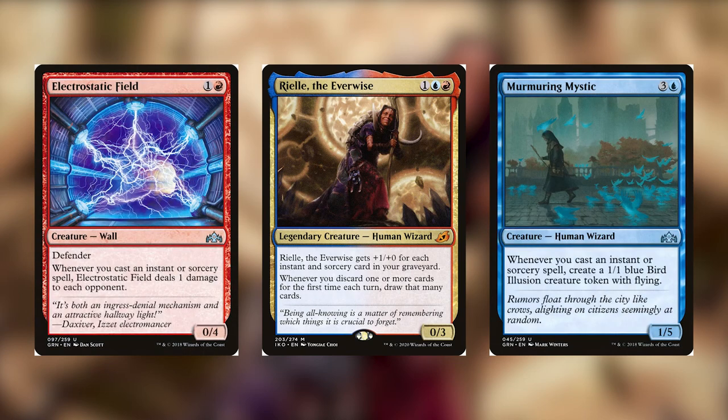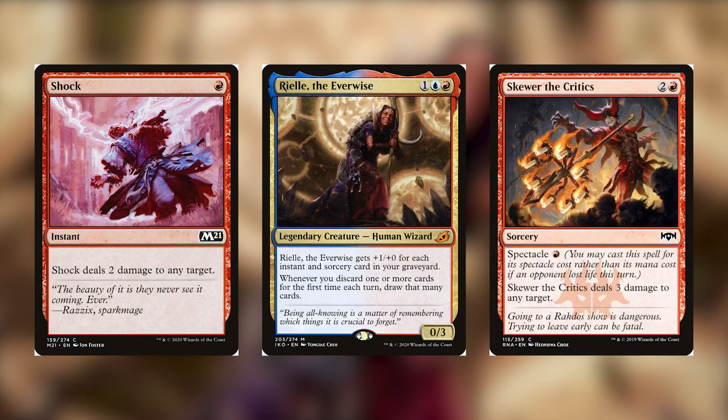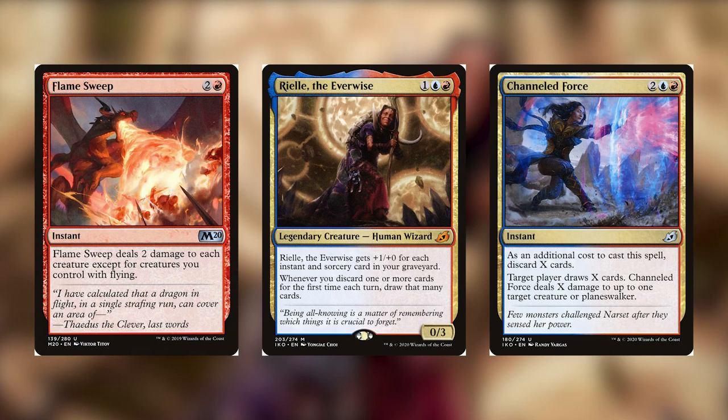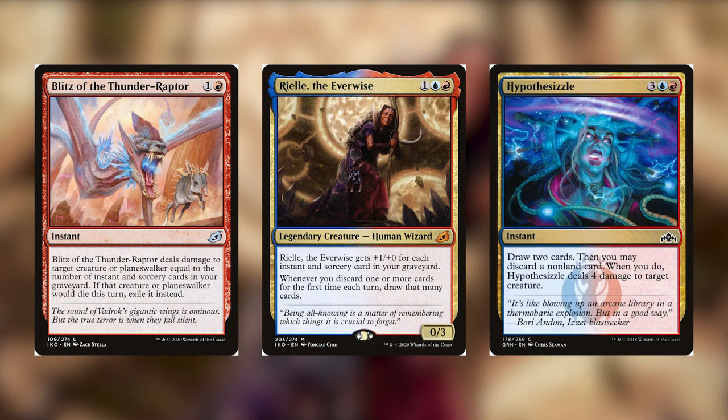For removal, we pretty much have generic spells, and we really want to use instant and sorcery removal. I love Kazmina's Transmutation and Frogify, but instant and sorcery just benefits more. So we have things like Shock, Lightning Strike, Scorching Dragonfire, Storm's Wrath, Flame Sweep, and Channeled Force which also lets you discard. Any basic red removal works. Something like Blitz of the Thunder Raptor works well because it cares about instants and sorceries. And Hypothesize will let you discard cards, draw cards, and deal damage — pretty awesome card.